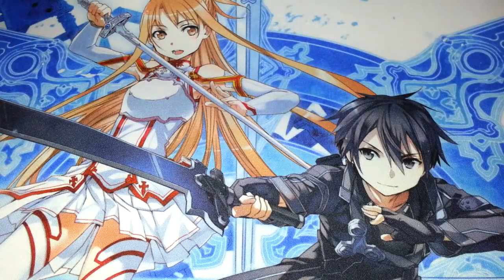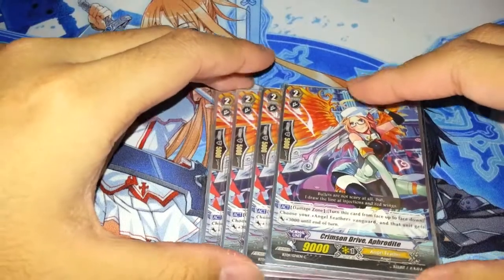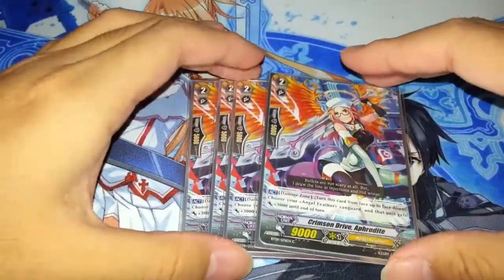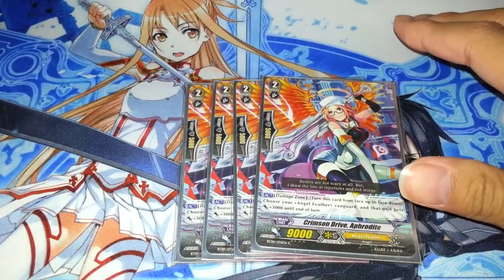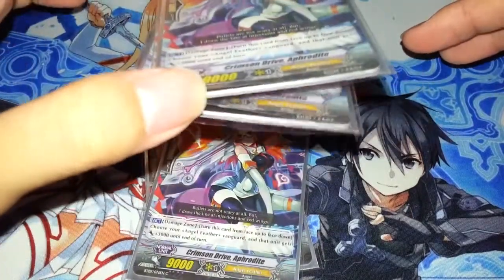For grade 2s, I run Aphrodite. It's the other part of the ride chain. It's a 9k — so unlike Ezel, too bad it's not a 10k — but she does have the awesome ability to Counter Blast herself for plus 3k to Vanguard. So essentially you have 12 cards in this deck that let you Counter Blast themselves for plus 3k to Vanguard.